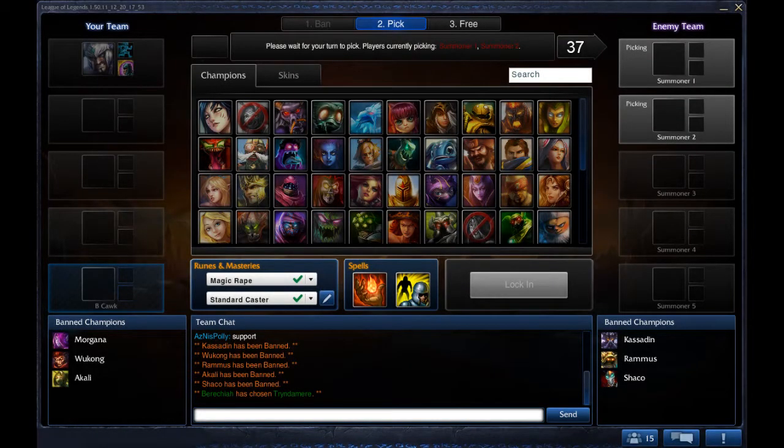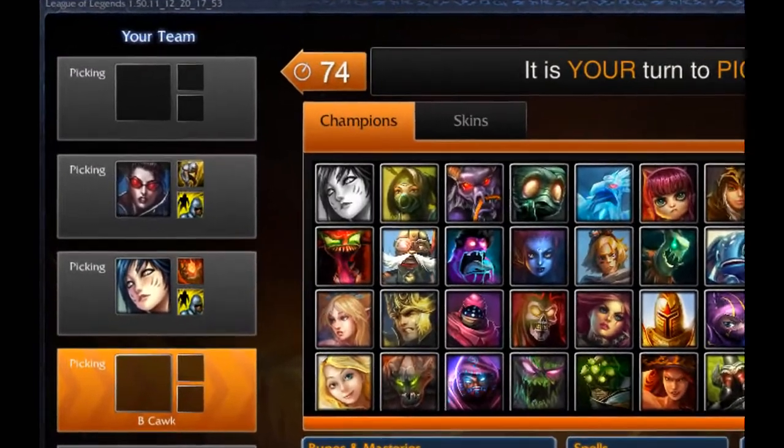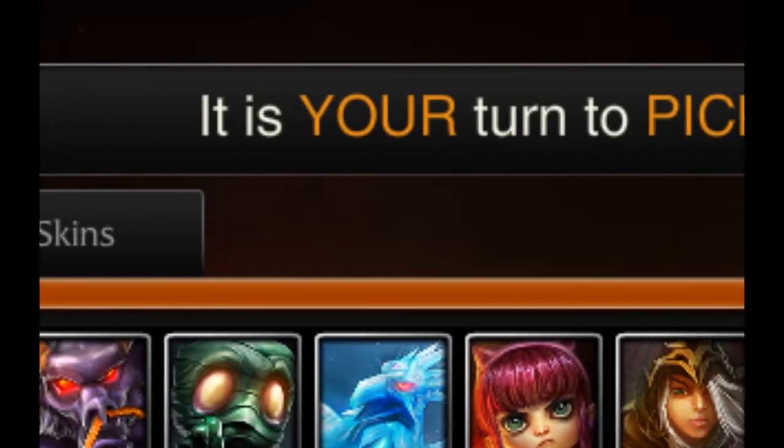A lot of people that play ranked know that as of Season 2, if you're first pick, you're blue side. But what if you're playing normal? Well, if you look closely on the top left and right of the champion select screen, you see that the words YOUR TEAM and ENEMY TEAM have colored shadowing behind them.